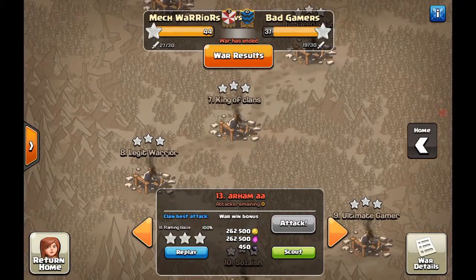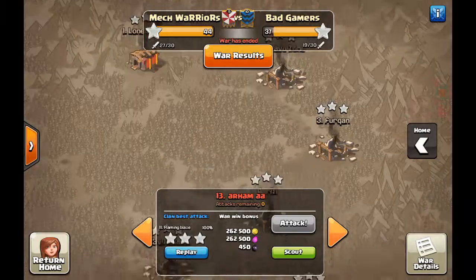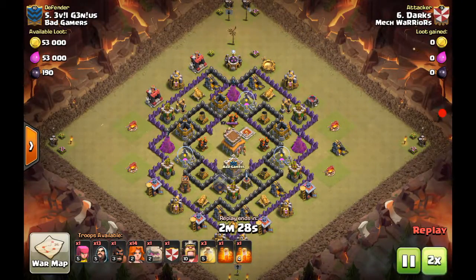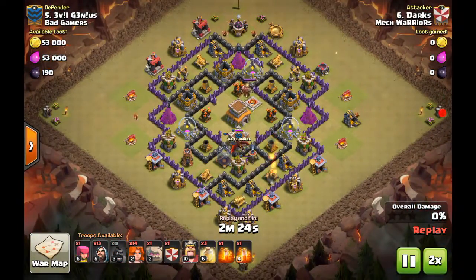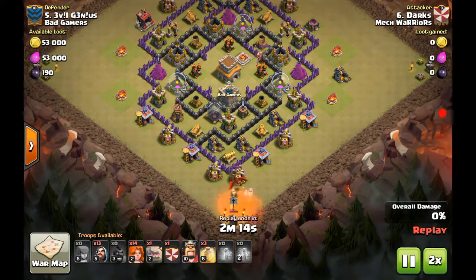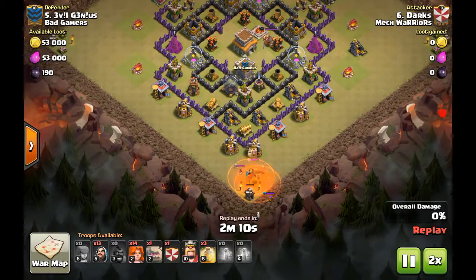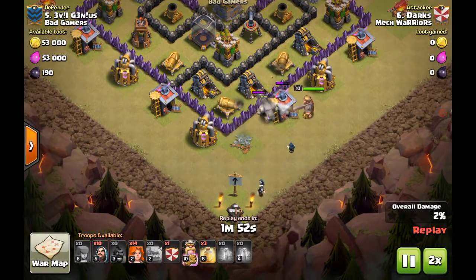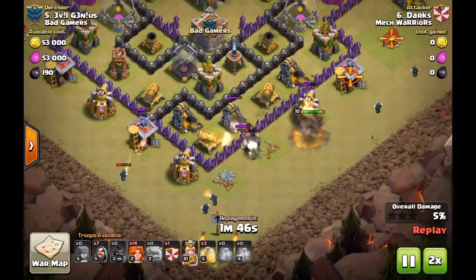Now going to a Town Hall 8 attack — this was a really good cleanup attack by Darks using GoBox. GoBox is pretty tricky to use. He did a perfect lure, and see how the golem is being chased. Then the wizards come in killing the dragon. There is another way to kill a dragon that's easier, but it's more complex to execute.